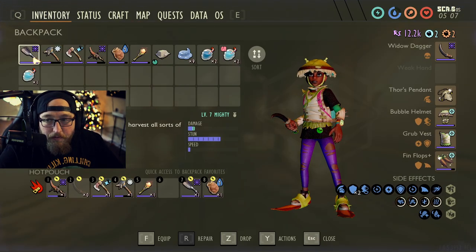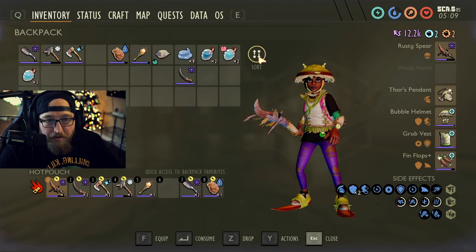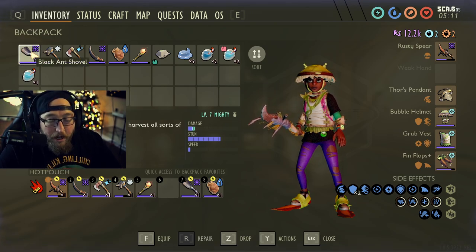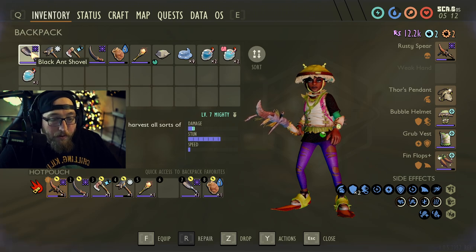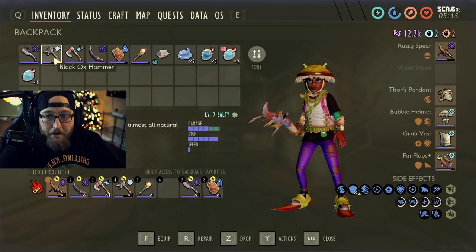The first thing we're going to do — and I will show you guys what I am taking with me here, very minimal stuff. We are going to need an acorn shovel. That's what you're going to need to harvest the sunken bones and the koi fish scales.